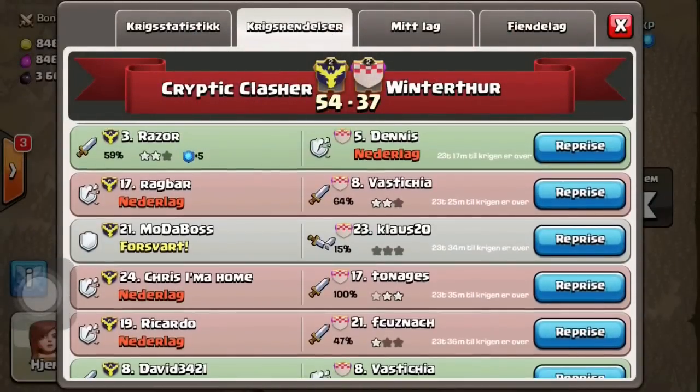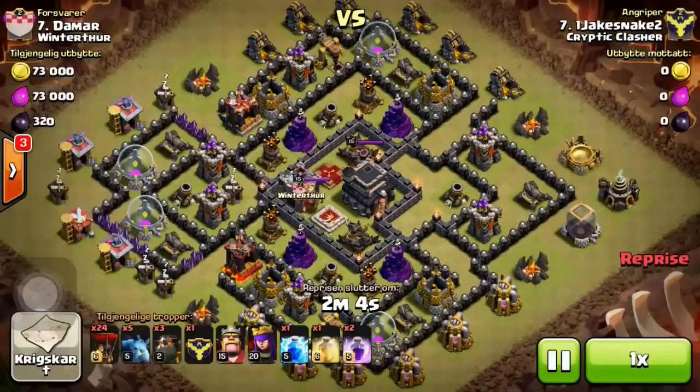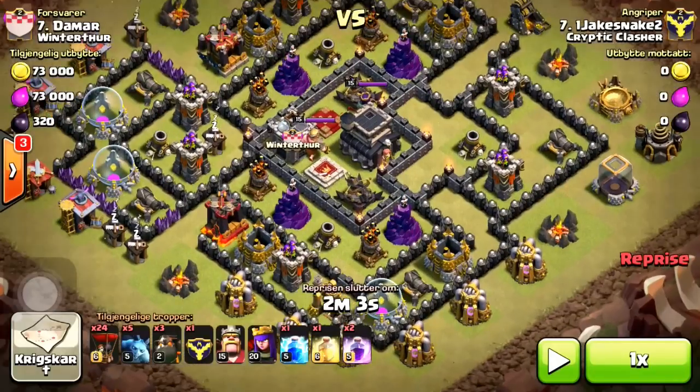What's up guys, it's 1jx2 here again to show you how to lava loon. Here we have a pretty nice Town Hall 9, all nine maxed air defenses, and pretty much every defense is maxed.